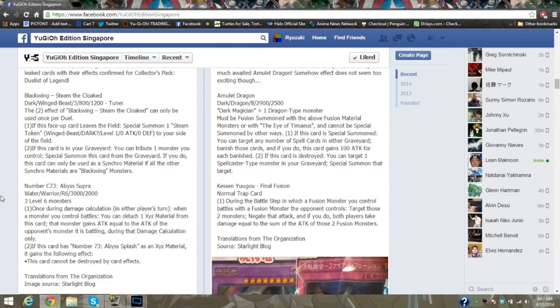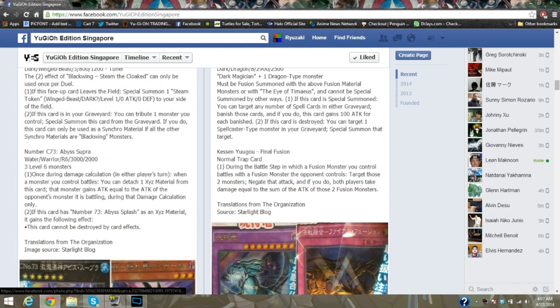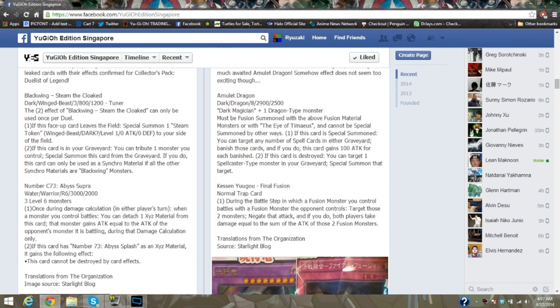Next up is Blackwing Steen the Cloaked. The effect can only be used once per duel: if this card leaves the field, Special Summon one Steen Token, Level 1, to your side of the field — so Quasar Blackwings are definitely a thing. If this card is in your graveyard, you can tribute one monster you control to Special Summon this card from the graveyard. If you do, this card can be used as Synchro material if all other Synchro materials are Blackwings.